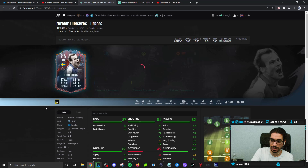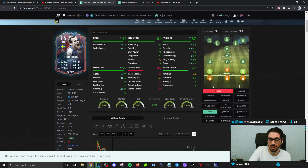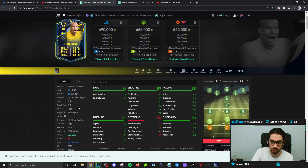Ljungberg — to be honest with you, I actually enjoyed using this 86-rated version in the beginning of the game because it was the beginning of the game. I'd say the first two, three weeks it was okay. You gave him an engine chemistry style and the card was actually pretty cool to use in that left mid area. With this card, there have been significant improvements. So we're taking a look at someone who has four-star skills, five-star weak foot, and high-medium work rates.